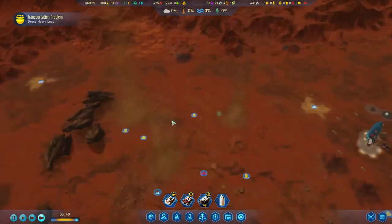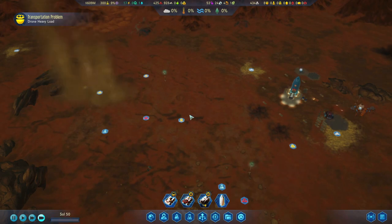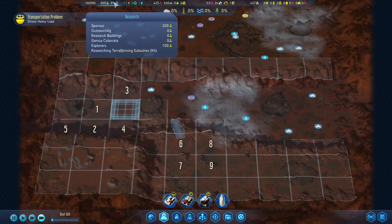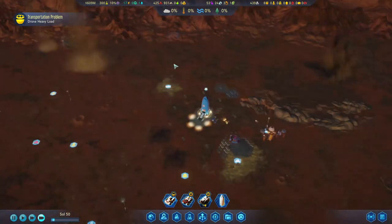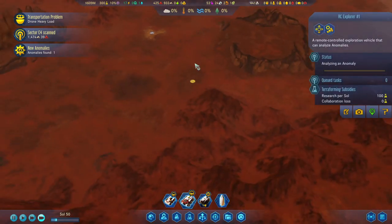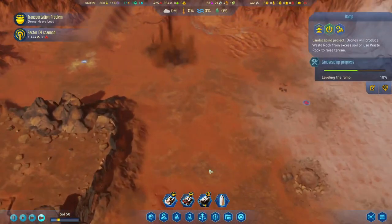That means once we start scanning this area here as well — let's do this one here, let's go here and then we can send the explorer up to this plateau over there. There are four twisters over here. It seems we're on soul 40 and they really like to spawn in this area over here. We do spot them on other sides of the map as well, but this seems like the main area. And if we want to put some domes down here, well that's going to be interesting. Another anomaly almost scanned — that's going to give us an extra billion.